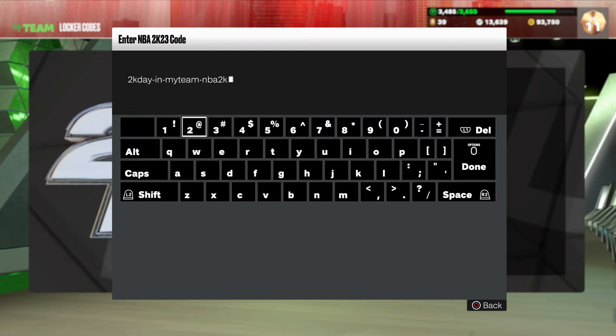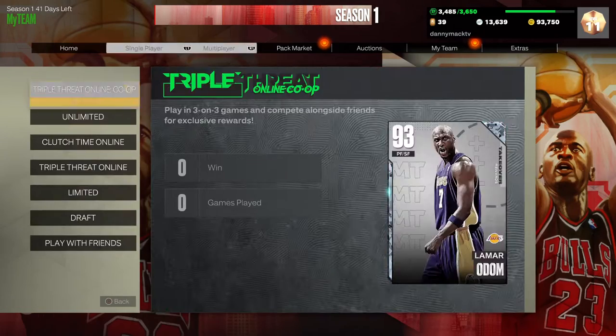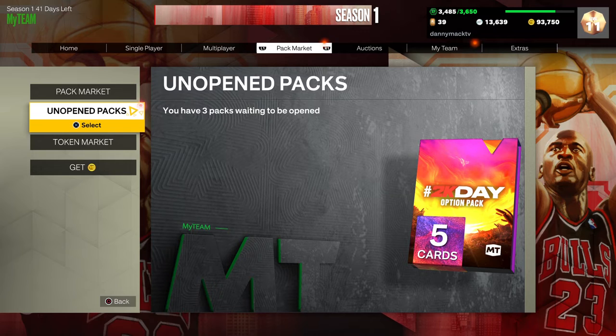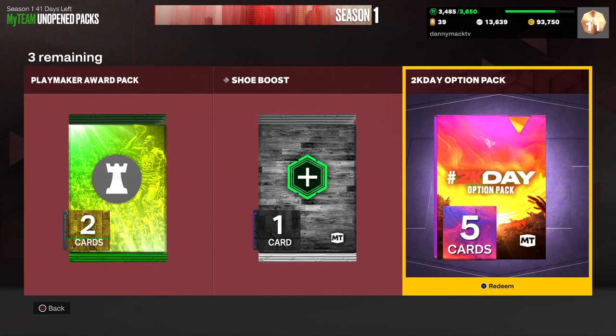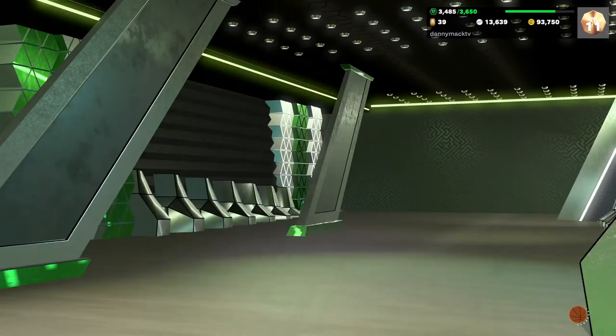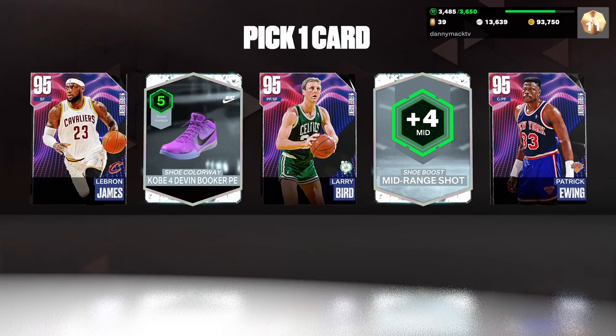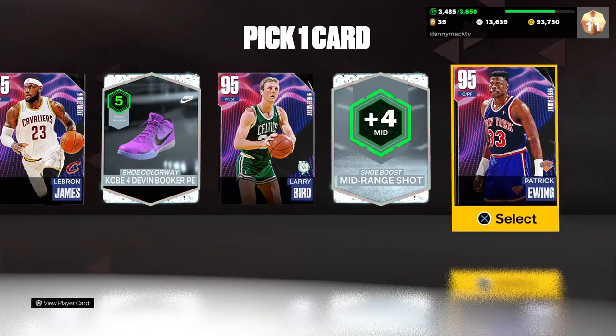All right, so nothing happened. Let's go to the pack market and see what's there. Found the 2K Day Option Pack — let's see what the options are.